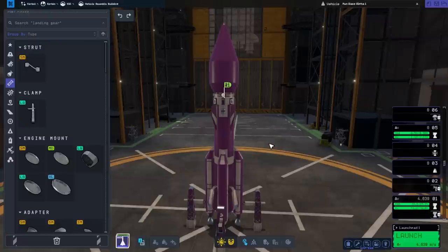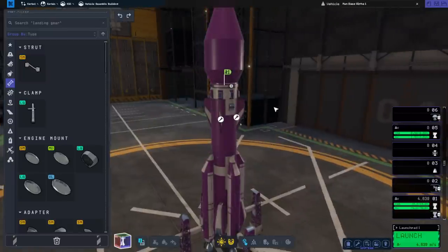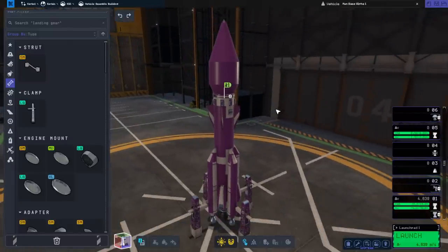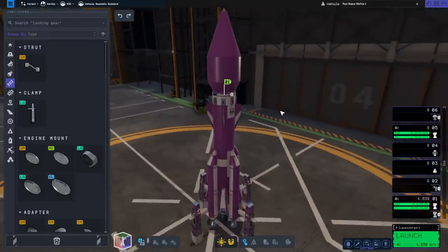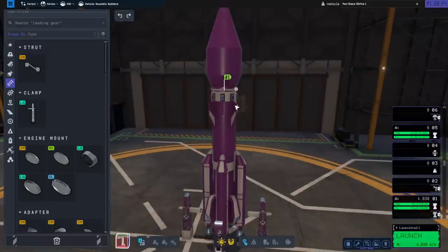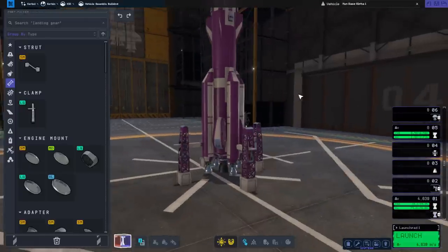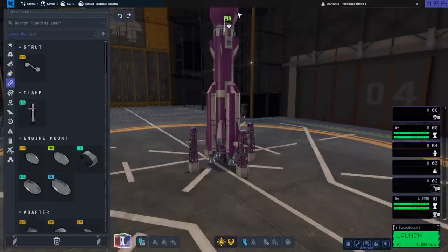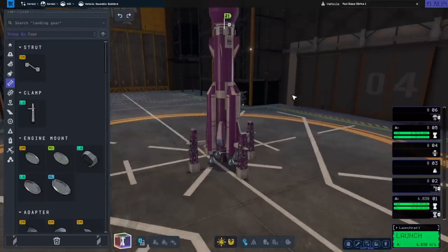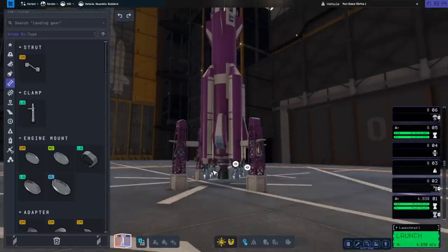This is a completely clean save — there's nothing else that has gone on. This will be the first launch, and we have the cream and purple motif because I want things to stand out on the moon's surface. This is a recoverable launcher — we've got the parachutes there as our method of recovery, not primarily thrust. I don't know if that's enough parachutes. We've got fins here for descent, though the fairings may obstruct them.